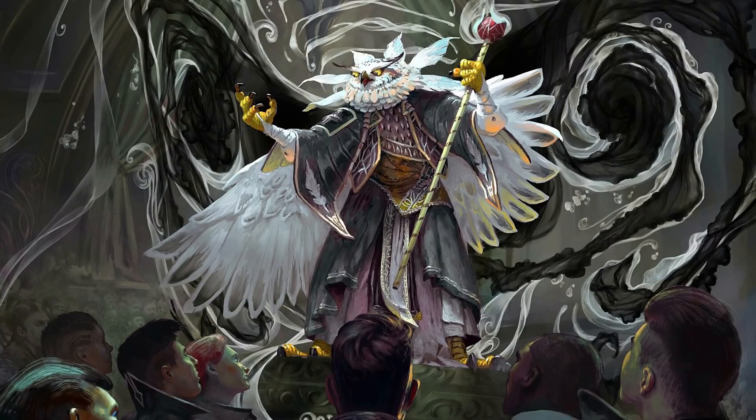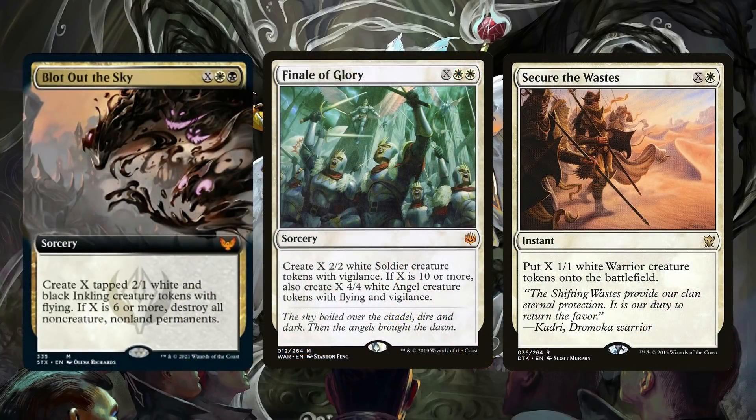There are a lot of spells that put a mass of tokens on the battlefield. They just released Blot Out the Sky, which can fill the sky with 2/1 flyers. Finale of Glory is similar but has another effect — making 2/2s is fine, but then when you create Angels or destroy all non-creature non-land permanents, it becomes a crazy big over-the-top commander effect. And Secure the Wastes is really nice because it's instant speed — you can keep your mana open, cast it at instant speed, have a bunch of 1/1s, then play your commander and make them all 2/2s. The play patterns are very, very good.